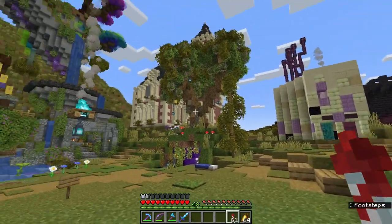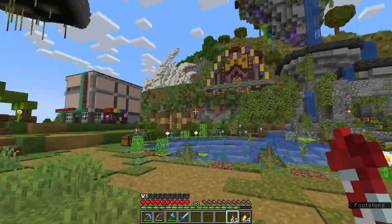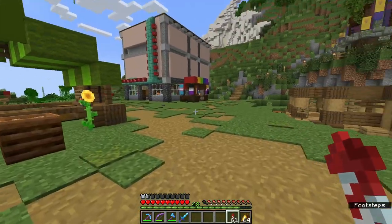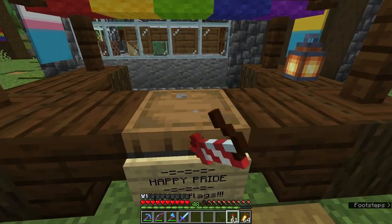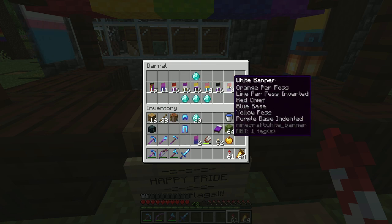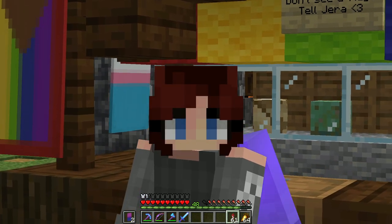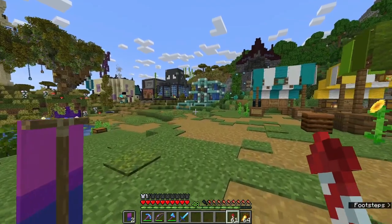Here we are in the shopping district. More and more shops have been popping up all over the place. We have our beautiful town hall here. We have this beautiful dye shop that FC has made — it's just gorgeous. And as it is almost Pride Month, there's this beautiful stand made by Yara. I'm going to take two bi flags and two pride flags. This isn't really a coming out for me because I've been bi for a very long time, but I'm going to be displaying my bi flags. So yes — hello, my name is Luna Moonbow and I'm bi!